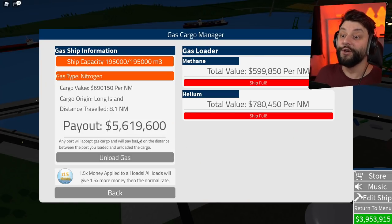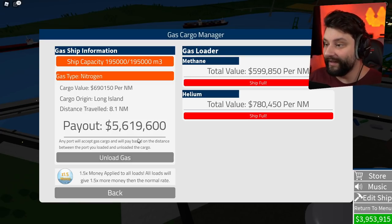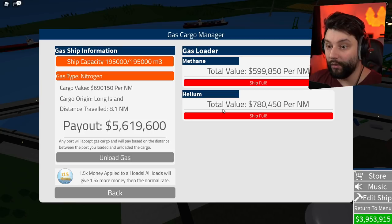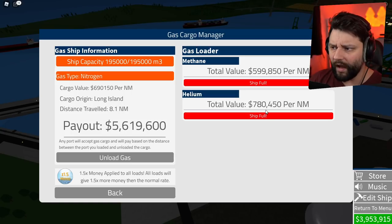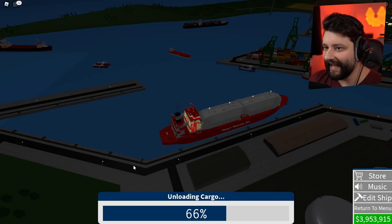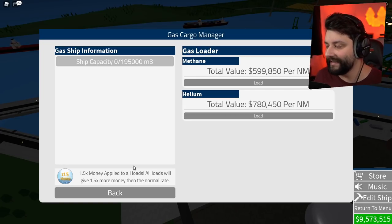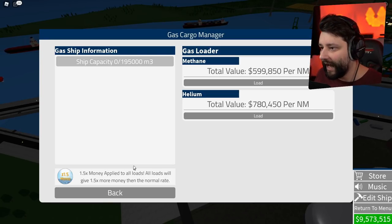We unloaded — 5.6 million! I was saying anything over 5 would be amazing, and over 3 would be a bonus, but 5.6 million, let's go boys! We can also take helium away for 780,000 — that's 100,000 per nautical mile more. If I took it back to Long Island at 8 nautical miles, I can make an extra 800,000. That's pretty good. That'll give me just under 10 million in sweet, sweet, hard, cold cash. Everyone played ball today — no crashes, everyone navigated correctly, surrounded by pro captains.